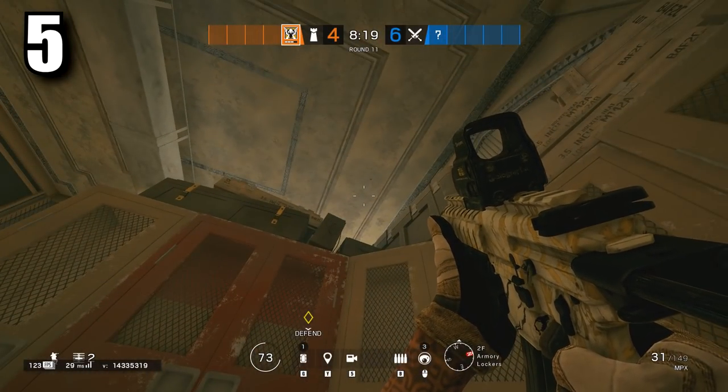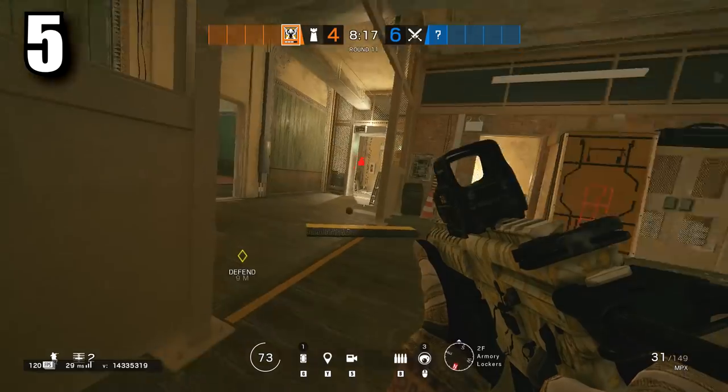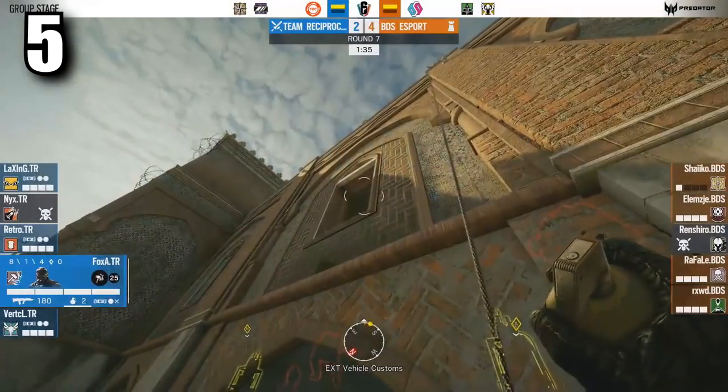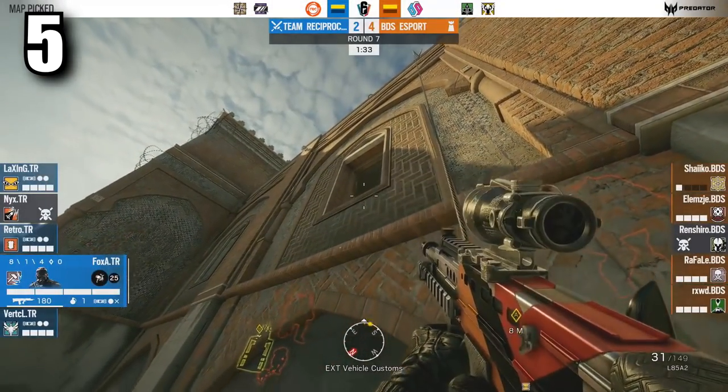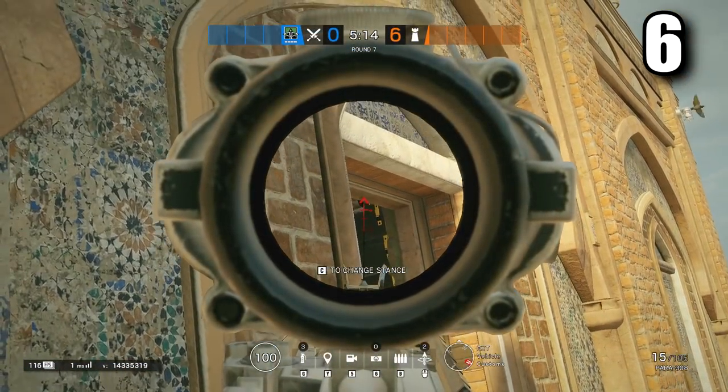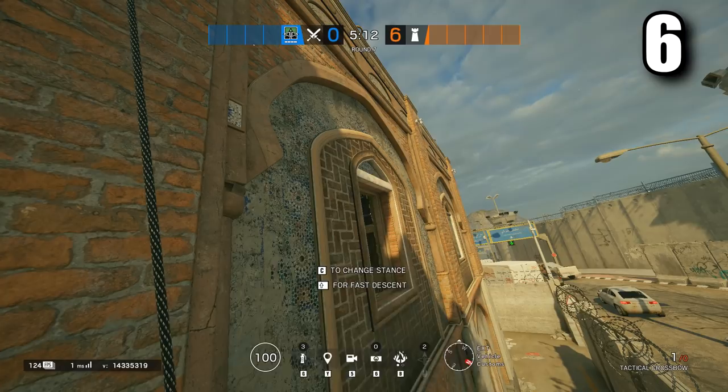Onto the KS spot — an extra capital spot to get anyone by the half-wall from the same window.